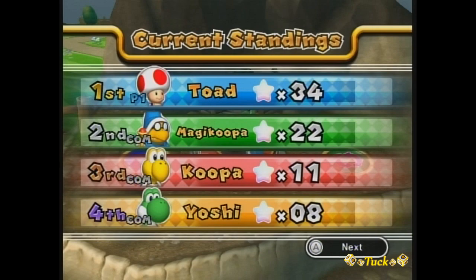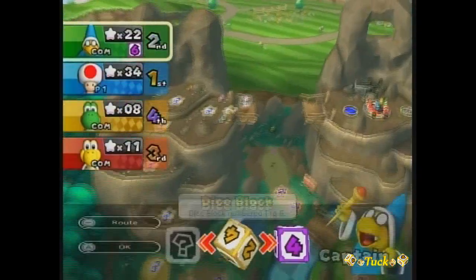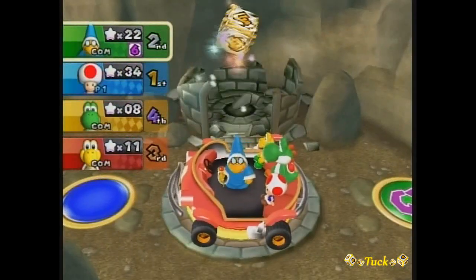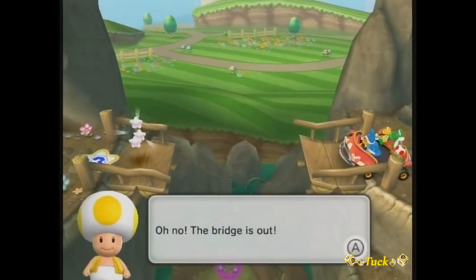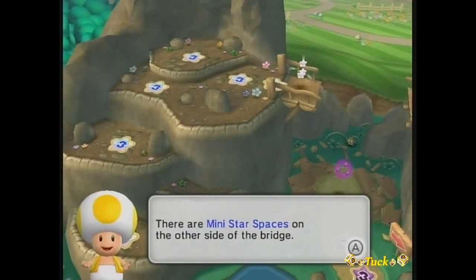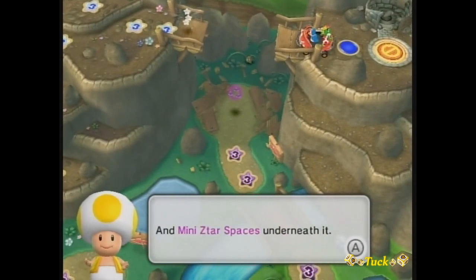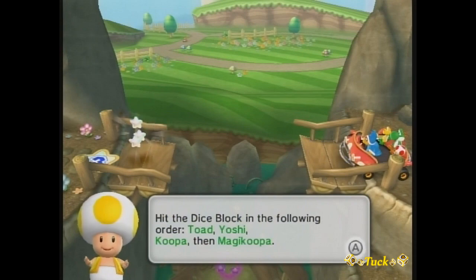We're going to finish it and try to beat Kamek, who's our main opponent right now, because it wouldn't make sense if he was trying to stop you. And he's pretty close behind us, but the first thing we've got to deal with is the bridge being out. There are many star spaces on the other side, but down below, many Zatars are everywhere. We want to avoid those, and we need to get 16 from the dice blocks to do it.